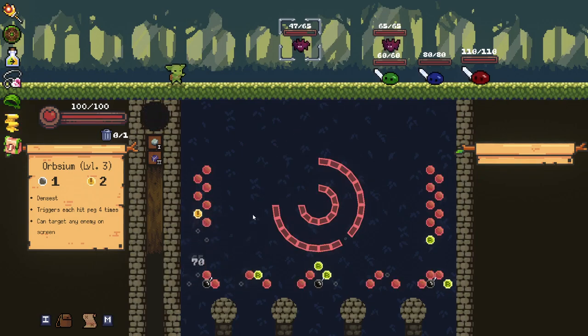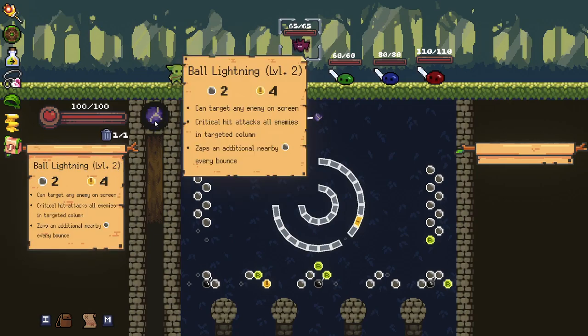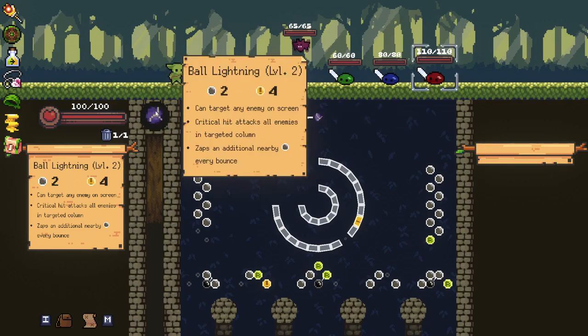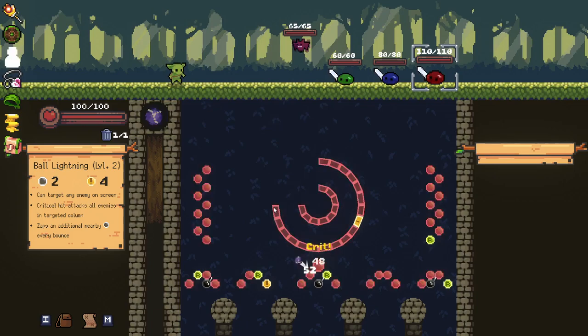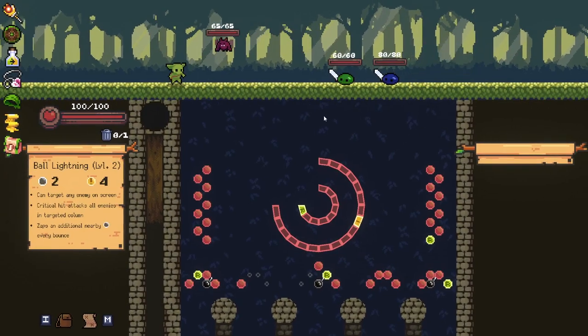As long as we hit a crit, I'm happy — that's enough damage for me. We did 70. The ball lightning is kind of an interesting one to grab here — I'll show off what that one does first. This one can target any enemy on screen, so we can select this guy. It will hit everything in that column and zap additional pegs when it bounces near them, so it won't just hit the pegs that we hit — it'll hit ones near it too. We need 100-and-something damage. There you go — we killed that guy in one hit.